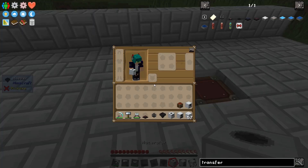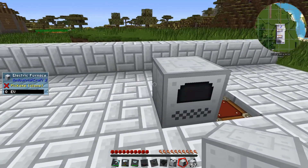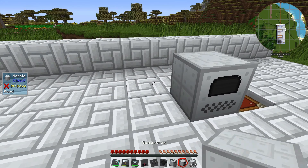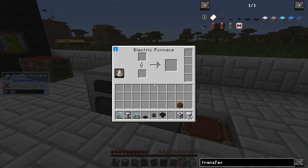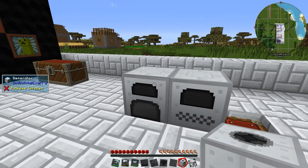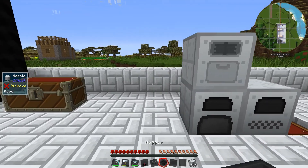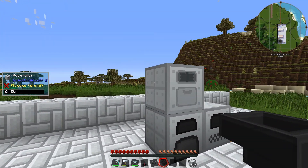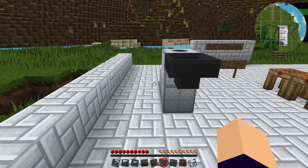The first thing we need to place is our electric furnace — put that down there first. Then next to that is our generator. You need to hold down shift as well, otherwise you'll open up the interface for whatever you're holding in your hand. Then on top of that is the macerator. Then to the side of that is another hopper, and then coming around the back we're going to put another chest on top.